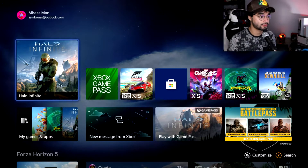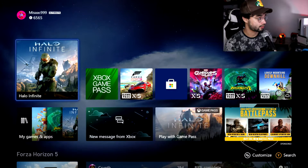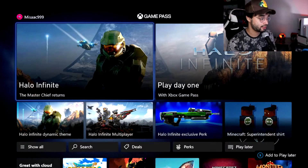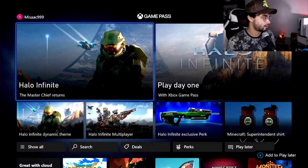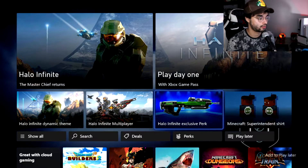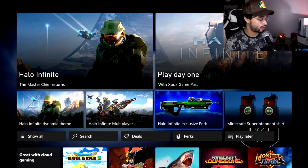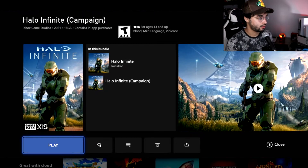If you have Game Pass on either PC or Xbox, you can go to Game Pass and the first thing you'll be greeted with today is all of the Halo Infinite stuff. You'll see 'Play Day One with Xbox Game Pass' — the Chief returns — you've got the multiplayer, a dynamic theme, and a rifle skin. The whole top of Game Pass is literally Halo. Click on it and you can download it. I already have it installed, but you'll see in this bundle it says Halo Infinite Campaign.